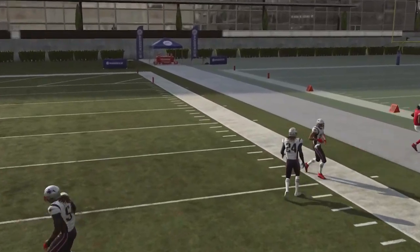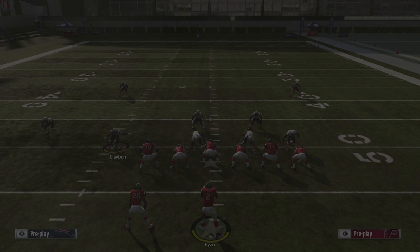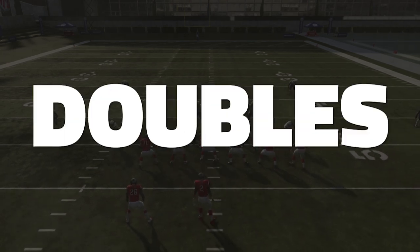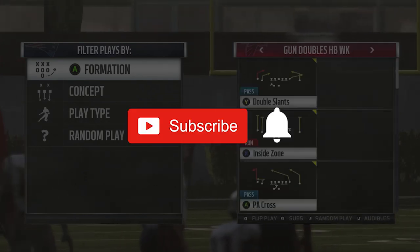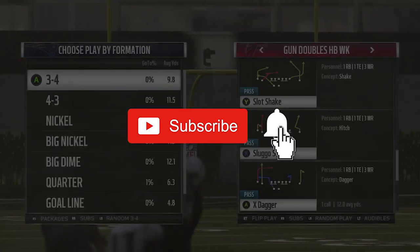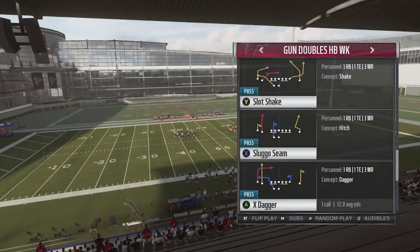What is going on everyone, sandcap24 from playbook.gg, and today we're going to start a new mini scheme out of the Pittsburgh Steelers playbook using the Gun Doubles Halfback Week formation. If this is the first time checking out our channel and you want to win more games playing Madden, hit that subscribe button below and click that bell icon to make sure you never miss any of our videos.